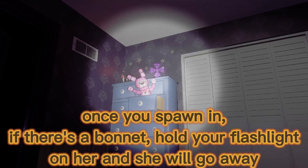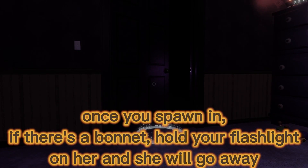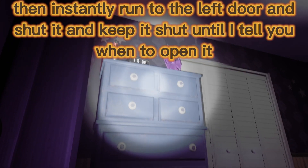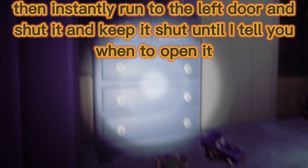If there's a Bonnet, hold your flashlight on her and she will go away. Then instantly run to the left door and shut it, and keep it shut until I tell you when to open it.